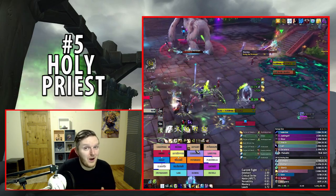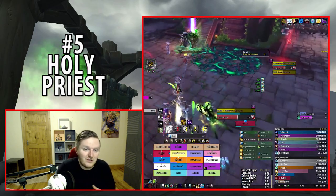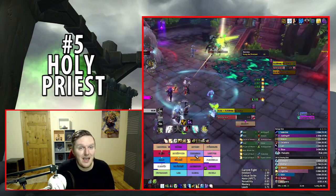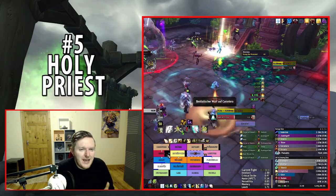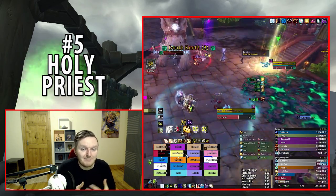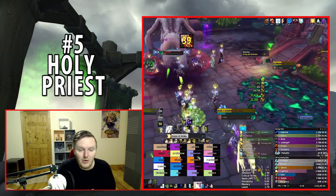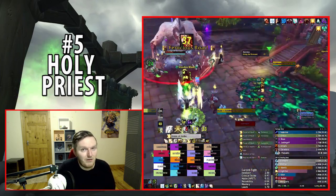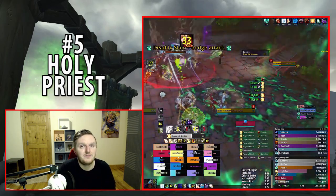Mana consumption for Holy Priest is pretty good. Some disadvantages include average defensives — not amazing — so you can get caught out. Mobility is also average; Angelic Feather is okay but not the best. Overall, Holy Priest can be regarded as somewhat squishy and slow, and most heals require standing still, so you need to watch out for ground effects.